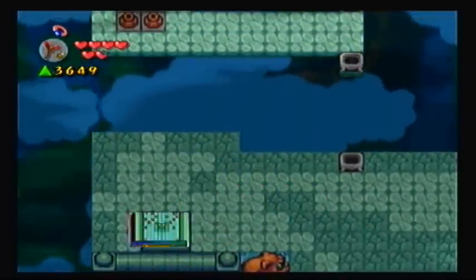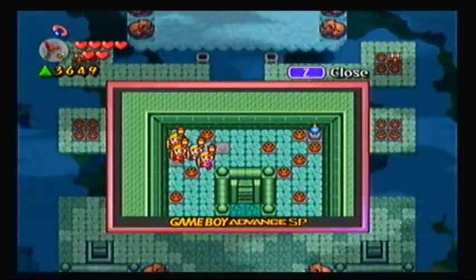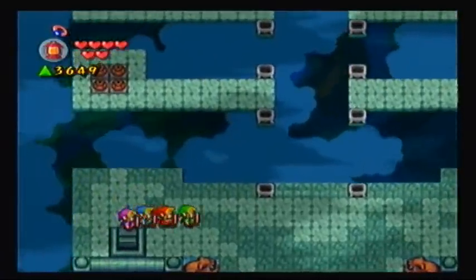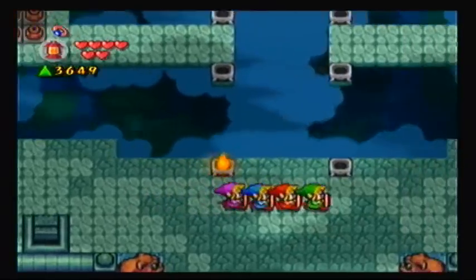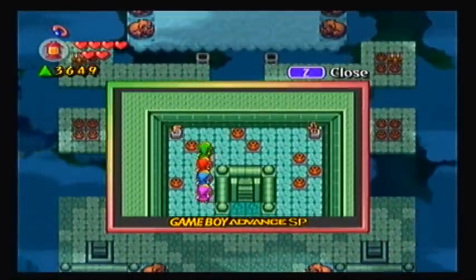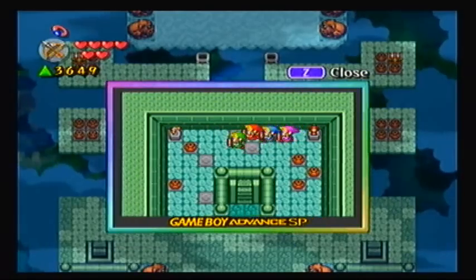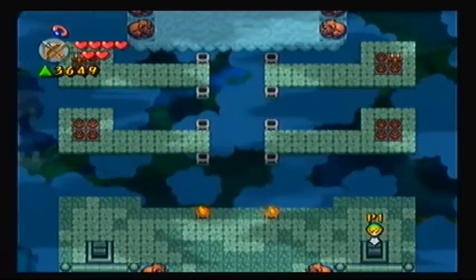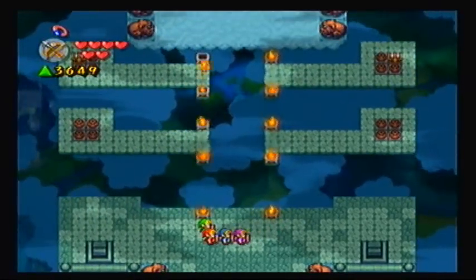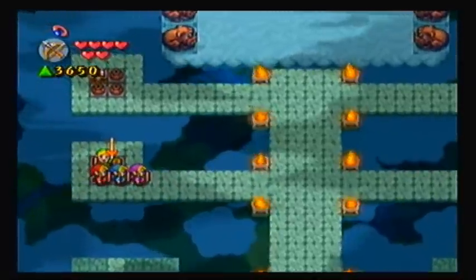We're going to need a lamp for this, or a fire rod, or maybe more than one item. Looks like we'll need a lamp first and then arrows, so that means there isn't going to be a fire rod in here, which sucks because I like the fire rod. But the arrows are just as awesome. You cannot use a boomerang into a torch, even though that would be pretty epic — like, a fiery boomerang. Imagine if you had that.